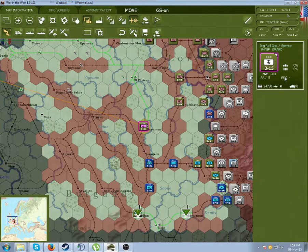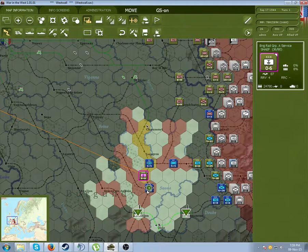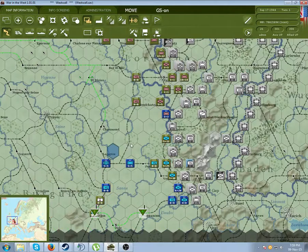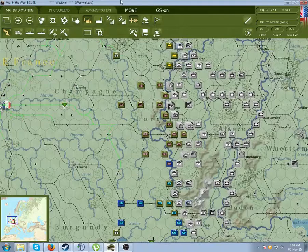Fixing a rail to get units back in supply is pretty simple. You click on a rail group service and click on the RRC button, which will remove a movement point. You simply keep doing this - one movement point to move, and one movement point to fix a rail. Now, because I have done this, in the next turn this should be in supply and should be getting a little bit more.